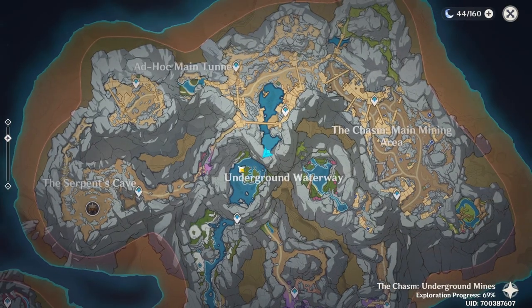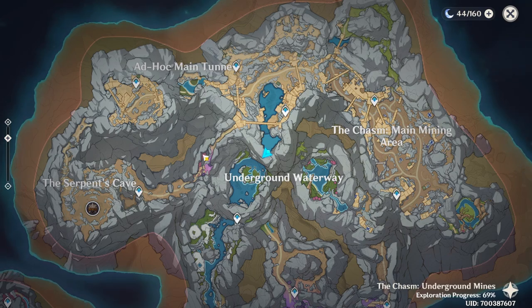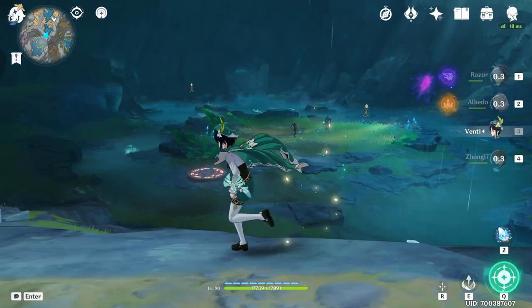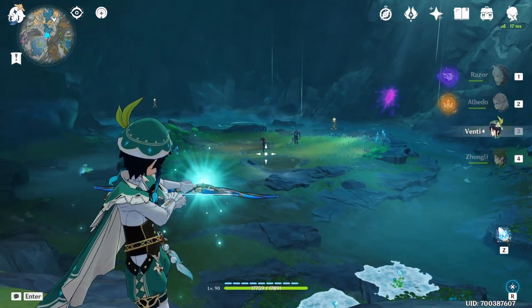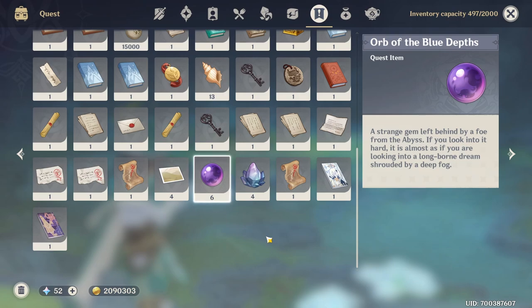For the third location, we're going to come over here to the Underground Waterway. I already made a video on how to get here — I'll leave that linked. Come over to the second location, the one on the left side. You're going to see two enemies right in the middle. All you have to do is go in there, fight both of them, and after you kill them they're going to drop the orb.